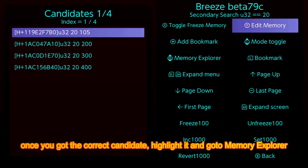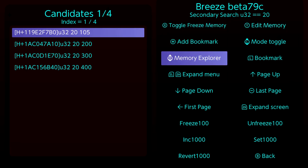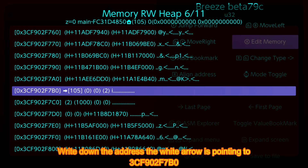Once you have the correct candidate, highlight it and go to Memory Explorer. Write down the address the white arrow is pointing to: 3CF902F7B0.